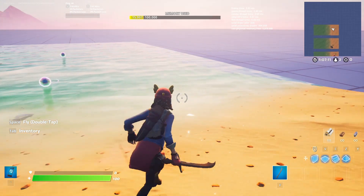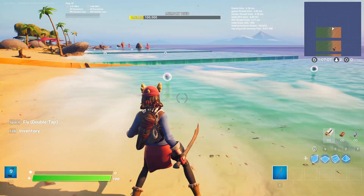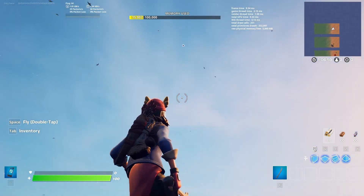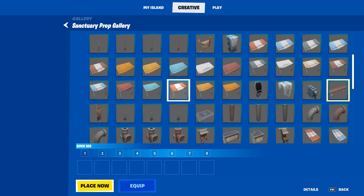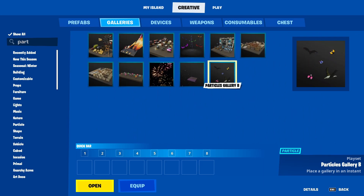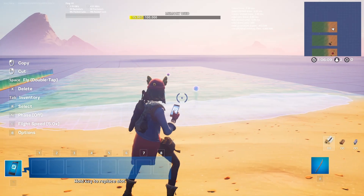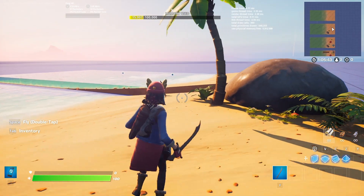First up we've got VFX. A lot of people kind of forget that these exist in creative, but they actually do help a lot in making a beach look more realistic. Right here it kind of looks like the water is coming in like a tidal wave, and we also have birds up in the sky which adds a lot more realism. You can find these particles in the Spooky Particle Effects gallery, and the birds in the Particles gallery B. This step is kind of a finishing touch because these particles can tank your performance, so be mindful when using them.